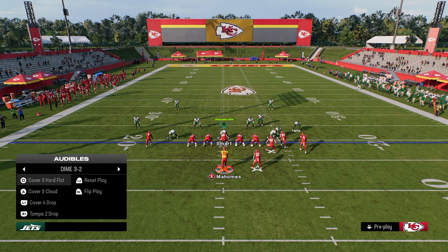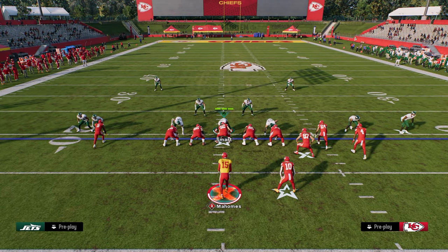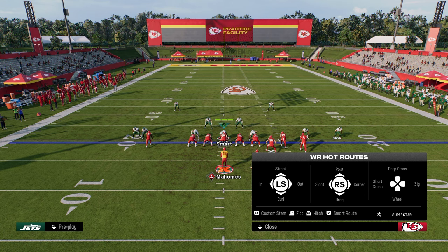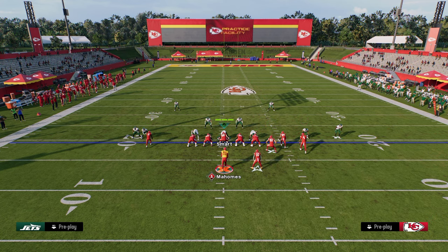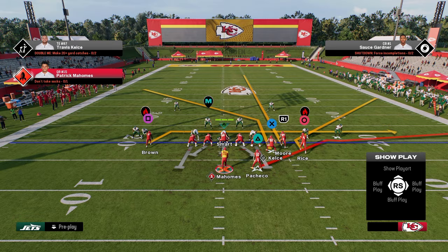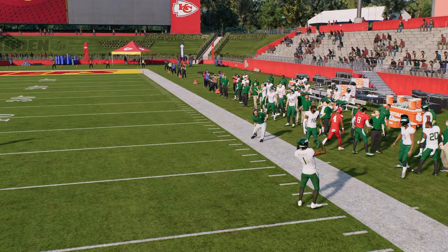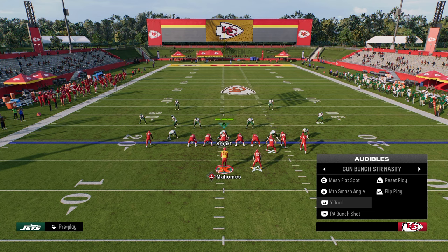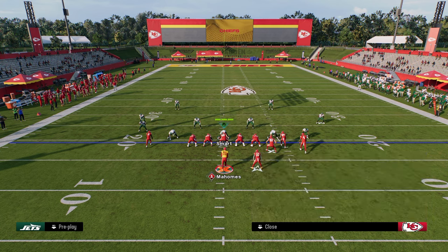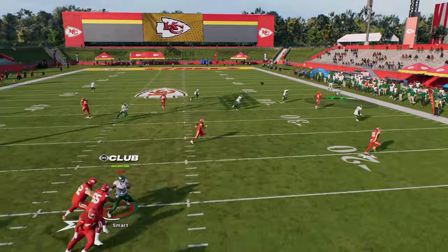The next play is a flood combo to the right side of the field — Mesh Flat Spot, one of my favorites. What we do here is stem the corner all the way to the right side, streak our slot receiver, put our tight end on a post route, and drag our backside receiver. We're really focusing on this stem corner as it's the best route on the play. Against pretty much any base coverage, whether they have curl flats or not, they're typically not going to be able to cover it — it's a simple high-low read on the right side.